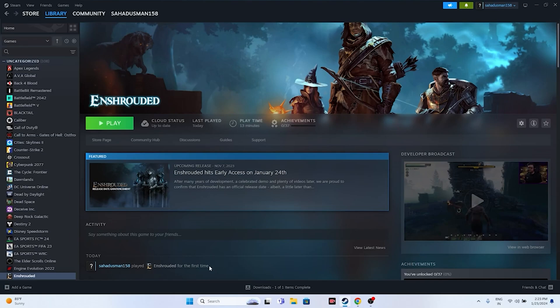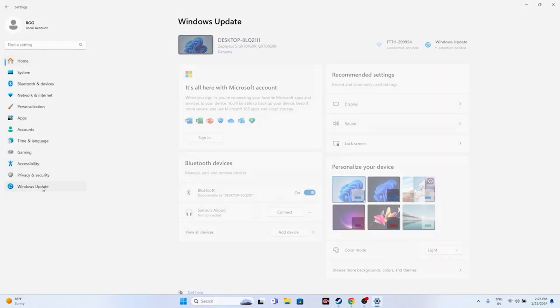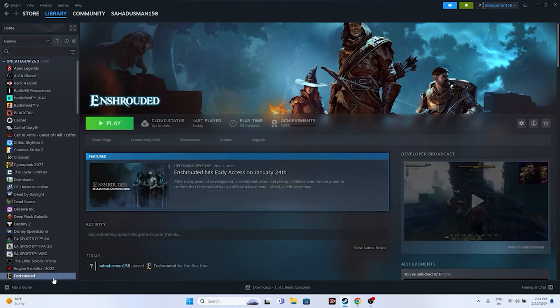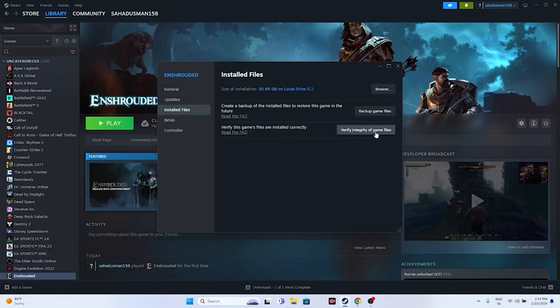Next, make sure to update Windows. Go to Settings, then Windows Update, and update your Windows — this has worked for many users. Also, you can try uninstalling and reinstalling the game: go to Manage and then Uninstall, then reinstall. Additionally, you should verify the integrity of game files, which is very important. If any game files are corrupted or missing, this will fix them. Right-click the game in Steam, go to Properties, go to Installed Files, and click 'Verify integrity of game files.' This will cross-check every single file and may take a little time — wait for it to reach 100%.